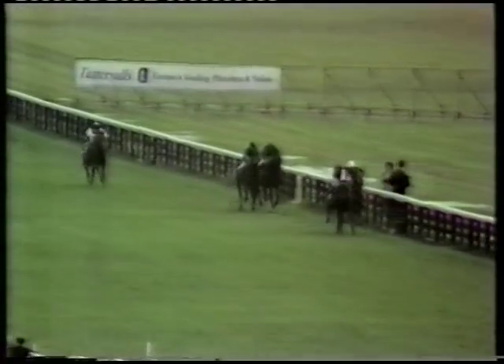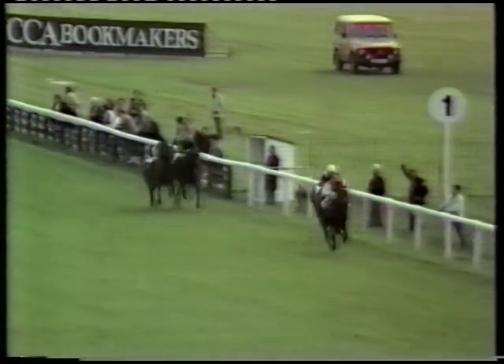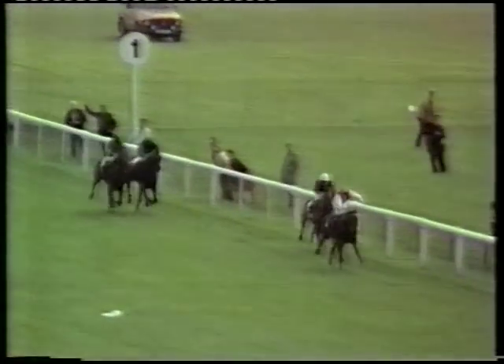Steve just knows how much Damister has — he's ridden the horse against him before. Damister is going on now with just a furlong and a half to go. It's Damister going on from Van de France, and Van de France is rallying, but Damister has it by a length. A furlong to go and Damister by two lengths now from Van de France back in second place.